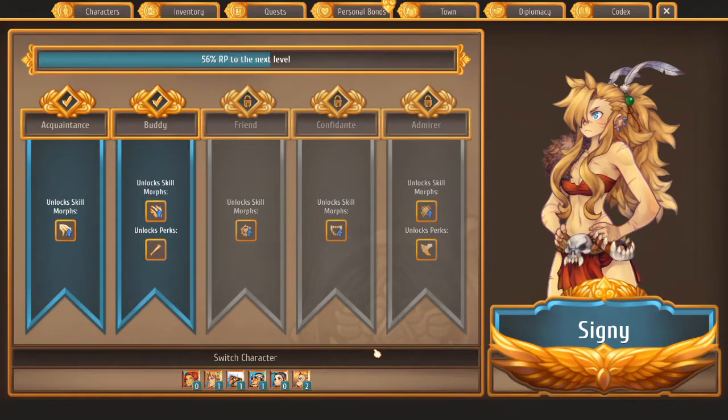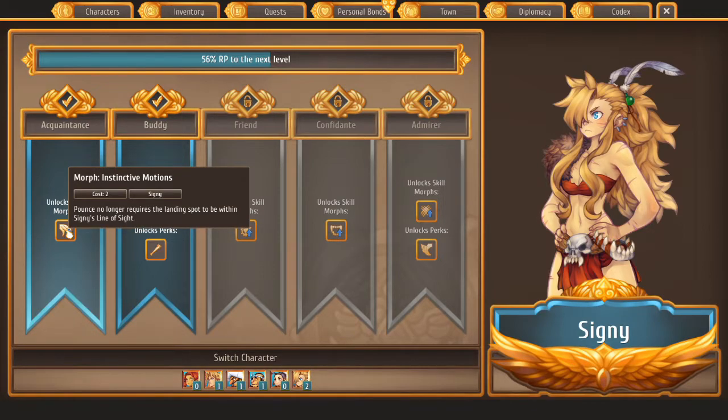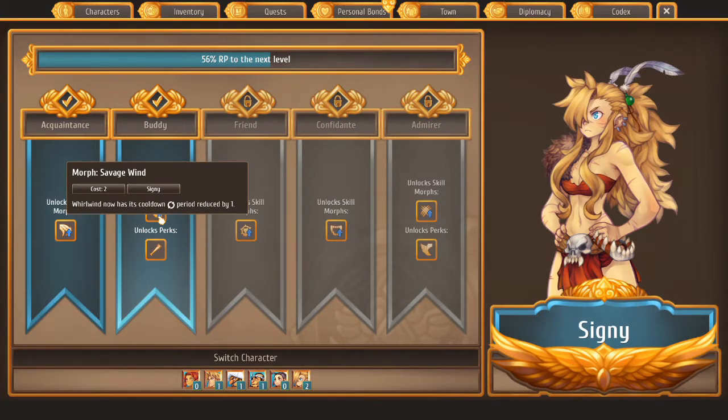We also have her upgrades. Her first upgrade, Instinctive Motions: Pounce no longer requires the landing spot to be within Cygni's line of sight, meaning Pounce can move you anywhere regardless of obstacles — including both enemies and allies — letting you move into the most advantageous spaces. Morph Savage Wind reduces Whirlwind's cooldown by one, so after pouncing into grouped enemies you can follow up with Savage Wind sooner.